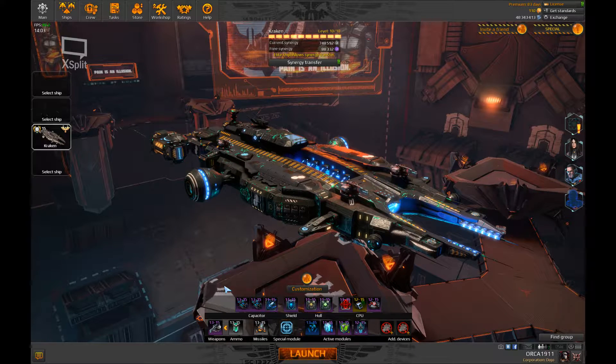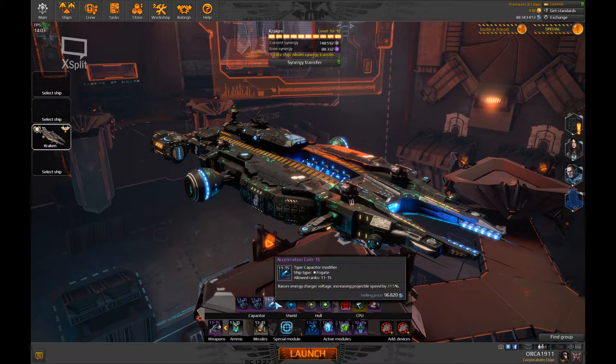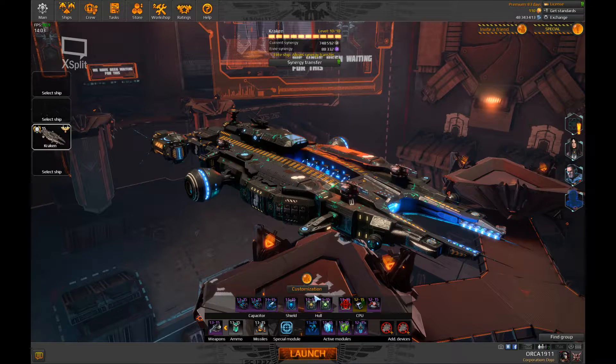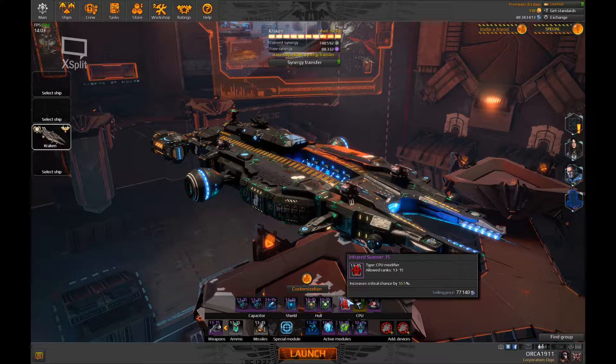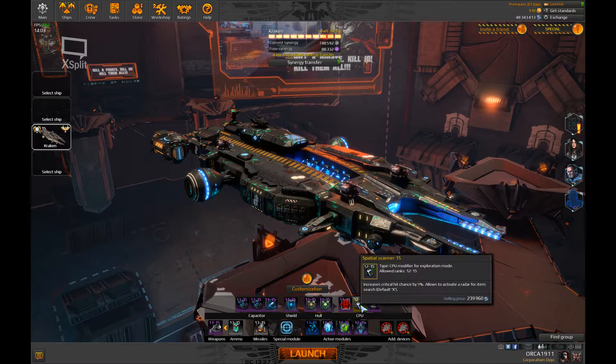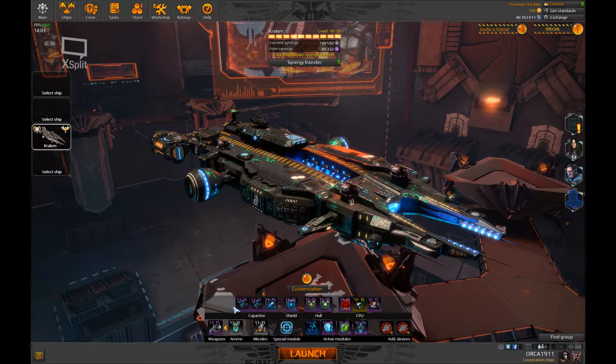I'm using a couple of close dischargers for extra weapon damage, one accelerator coil for increased projectile speed. The shield and hull are straightforward — just for tanking to survive battle. The CPU is all about critical chance and critical damage. I use a special scanner because I get more critical chance this way than I would with double infrared scanners. This is a mid-range build effective against interceptors, fighters, and frigates equally.